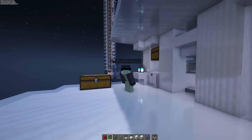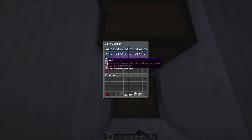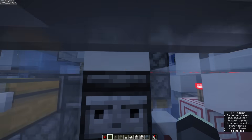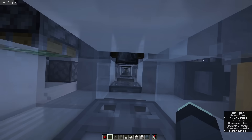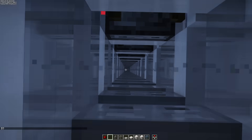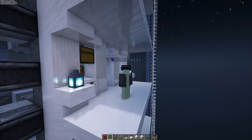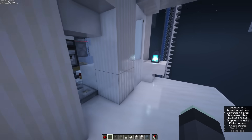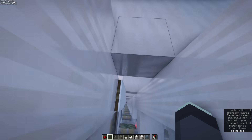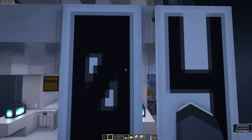All you gotta do is walk up to the button panel, pick your desired floor — let's go with floor six — and then step into the elevator shaft and wait until your elevator arrives. There's also a down feature. All you gotta do is select the floor and then jump into the drop chute. Isaac Newton already made a pretty great downwards elevator, so no need to reinvent the wheel.